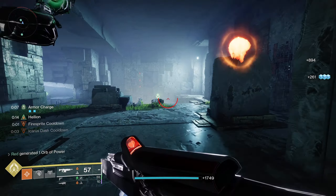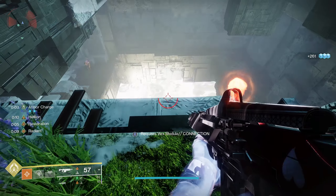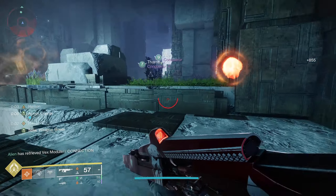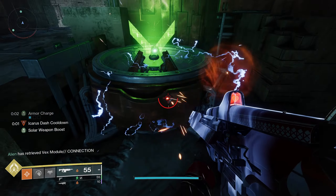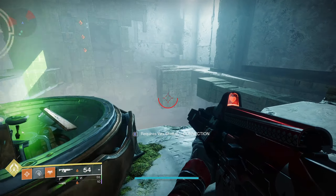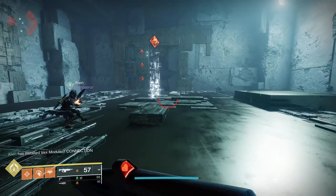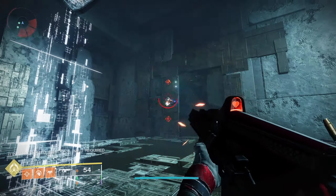Today's video is going over which new or additional aspects could be added to prismatic. With prismatic being a combination of our light and darkness subclasses, we can speculate which additional aspects could be added. They could also add additional supers and grenades, but aspects are going to be the main way the subclasses themselves are changed.